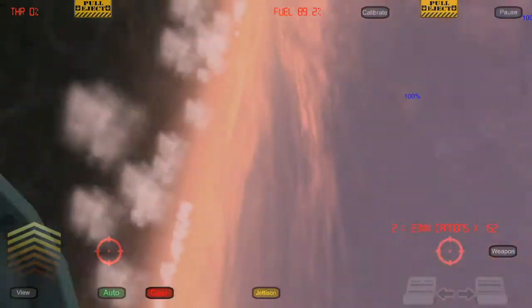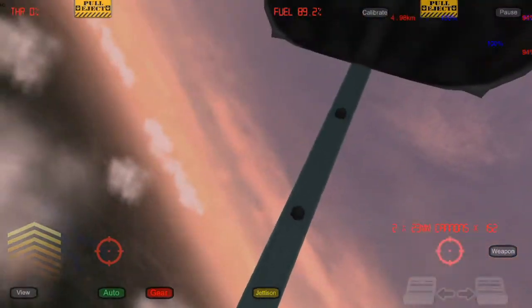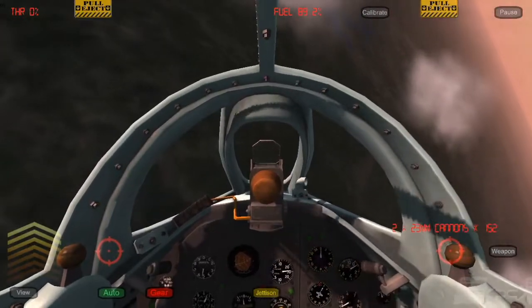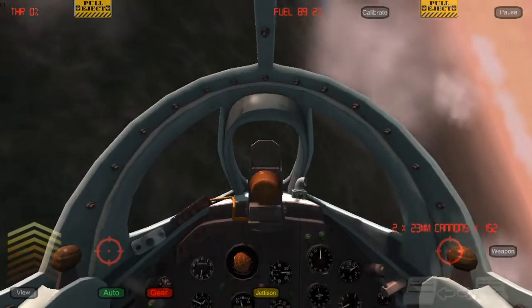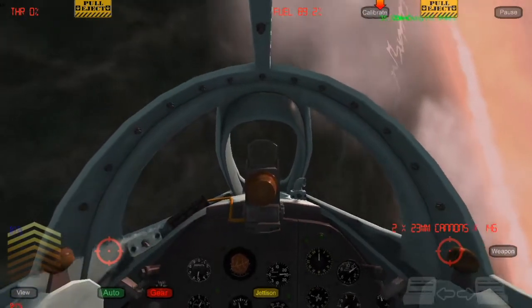If things weren't bad enough, that dude really just made it worse because my elevator is gone at this point and so is everything else on the plane — I don't have any control whatsoever. The only thing that still works is the rudder, but the rudder really doesn't even do anything in this game. So nothing really works — just bail out.